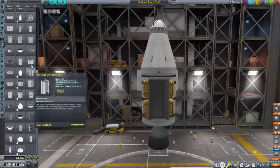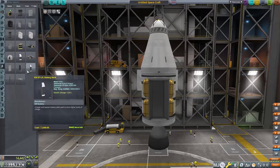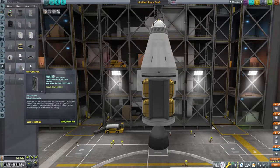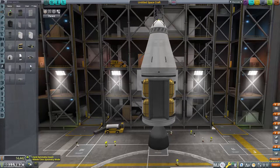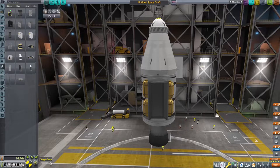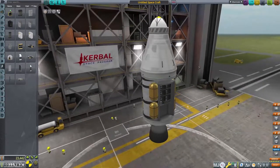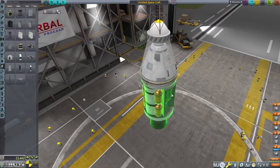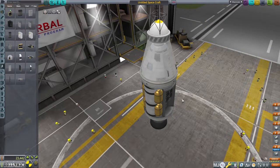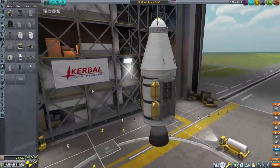All right, next thing we need to worry about is power — we're going to need a little bit of power. So we're going to go with the fuel cell array, go ahead and do two symmetry, put one on the other side as well. Let's go ahead and turn on snap. I want to try to get it as high as possible. Also when you're doing this, make sure that it is actually on the ship, because sometimes it'll snap out somewhere weird.